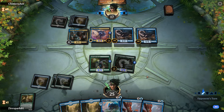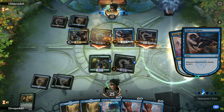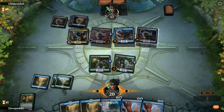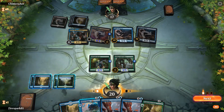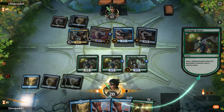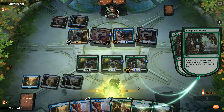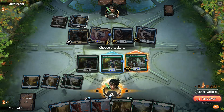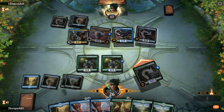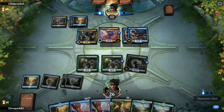Opponent is playing all their stuff — go ahead and empty your hand. We'll draw that, play this, and copy the Jadelight. Now we're going to attack. Actually I should have attacked with both — I don't know what I was thinking there.